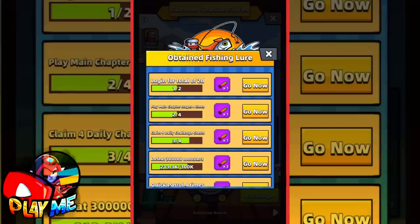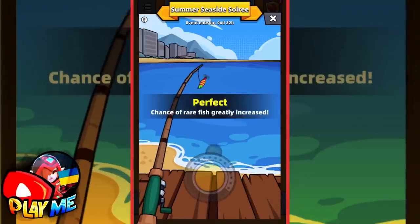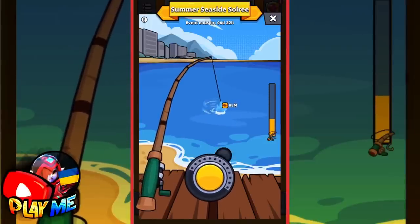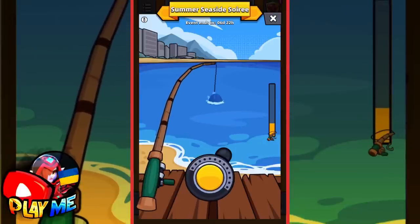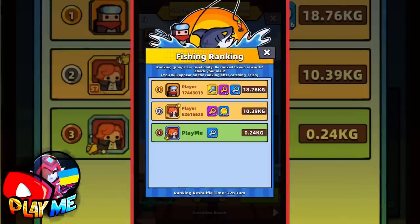That's all about missions. I got some fishing lures, so let's go fishing. I have 19 fishing lures; I will use them one by one to better show you how to catch fish. When you have a yellow icon or yellow fish, just hold your finger on the reel. The same situation with a green icon — just hold your finger on the reel. And here we have the first fish — just a common fish.